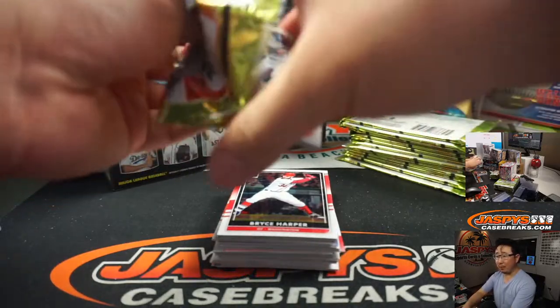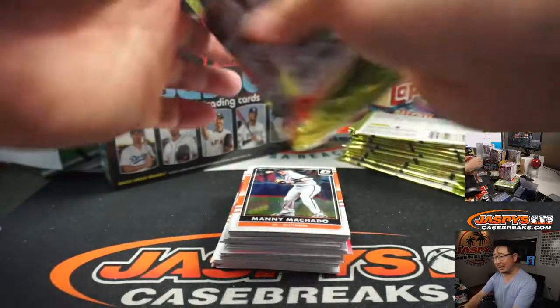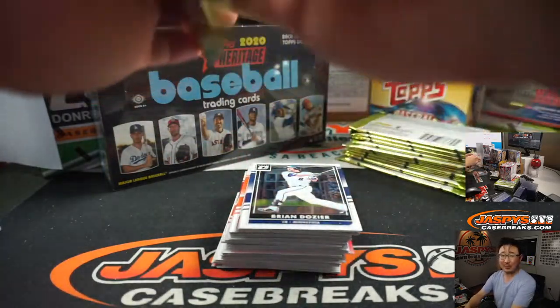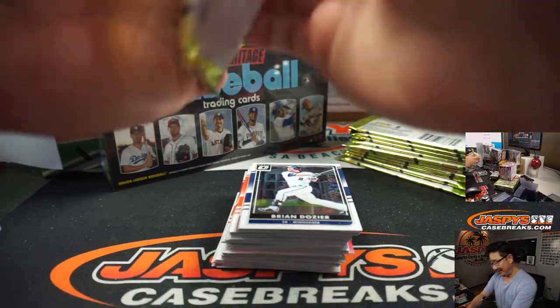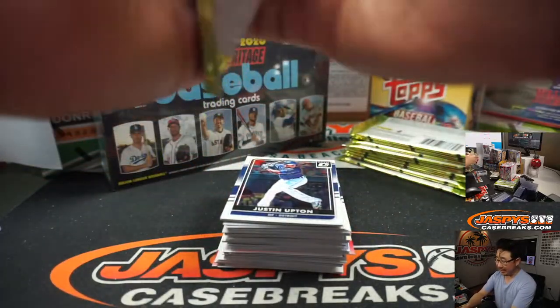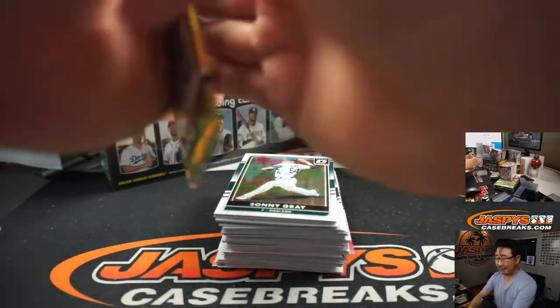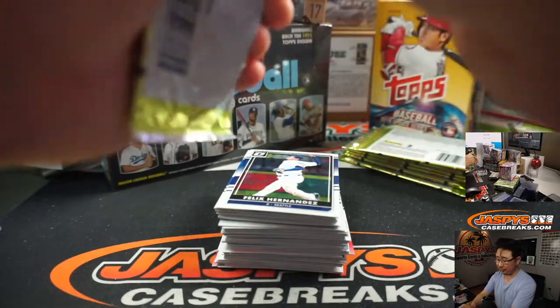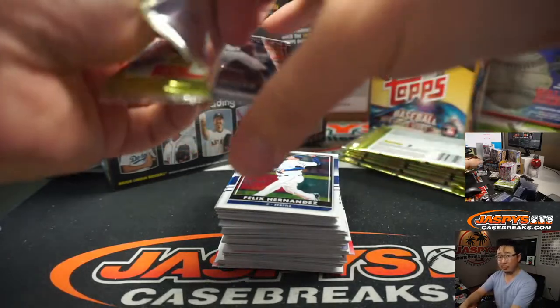Rebels wondering what the four cut autos will sell for out of Transcendent. Yeah, the Babe Ruth price is crazy, Diane. It's a good problem to have. That Lou Gehrig - if you're not in a rush to sell it, I would just kind of slow play it, wait for the best offer, and not move it too quickly for too low of a price.